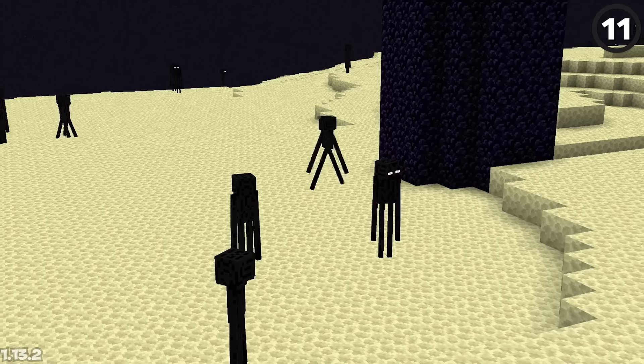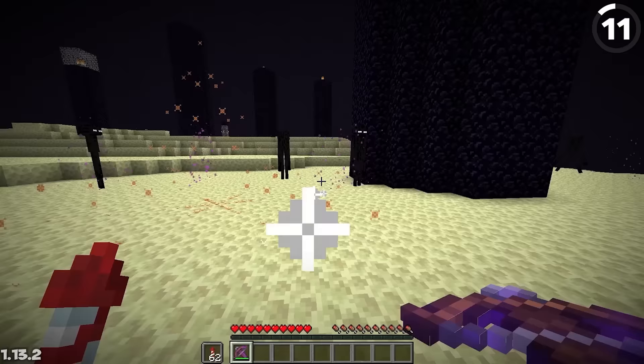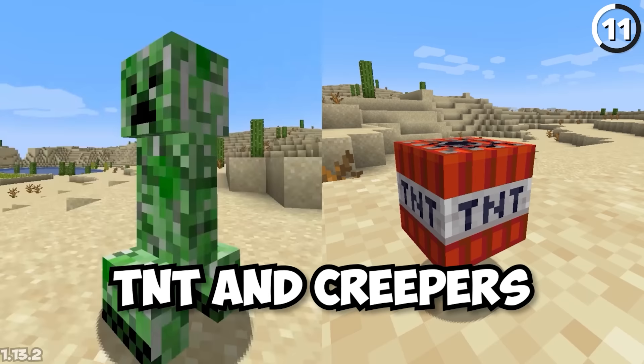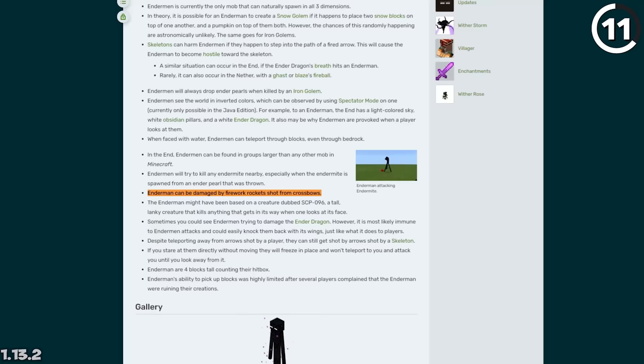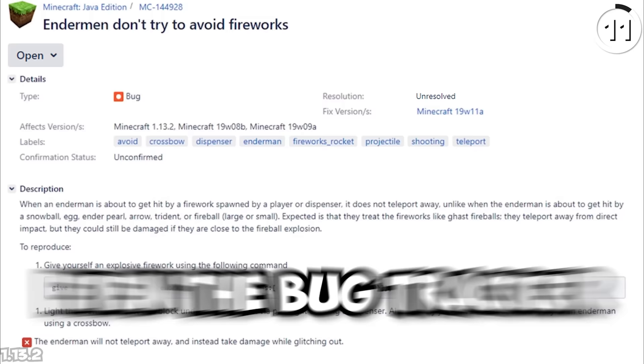Can a firework hit an Enderman? It's a weird gray area. When you shoot a firework rocket out of a crossbow, it is a projectile, but it also does explosion damage — and things like TNT and creepers can still damage an Enderman. But in testing, it just doesn't do anything to the Enderman; they'll teleport away and no damage is taken. Confusingly, the wiki says this still works, and the bug tracker still says it's unconfirmed.